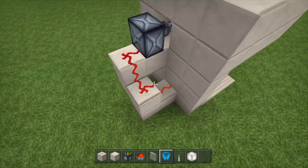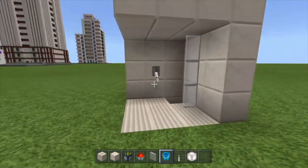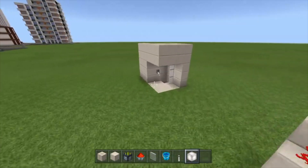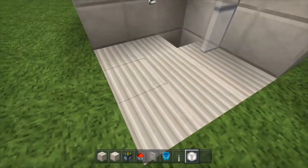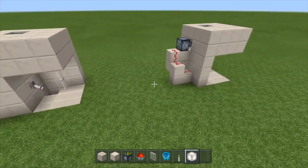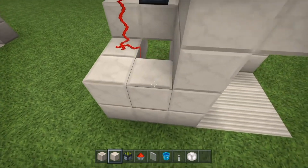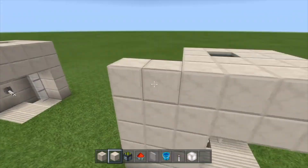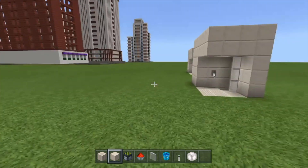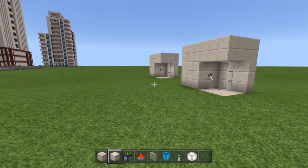That is really it guys — that is how you make a working shower in Minecraft. Once again, the walls don't have to be quartz and you don't have to do pillar quartz for the floor — it's completely up to you. And since this is just a two-block gap you can add a wall right here so you don't even see the redstone. This is really effective in your world and it'll be a great addition to your house if you are building one.